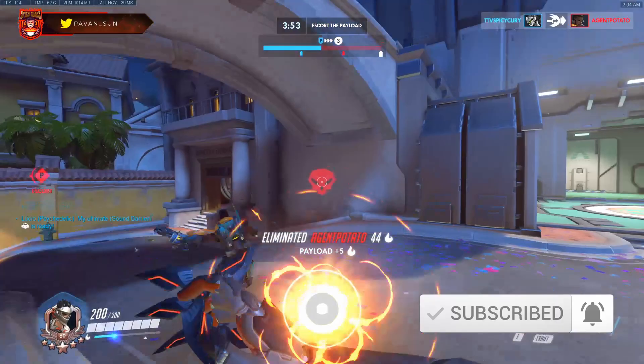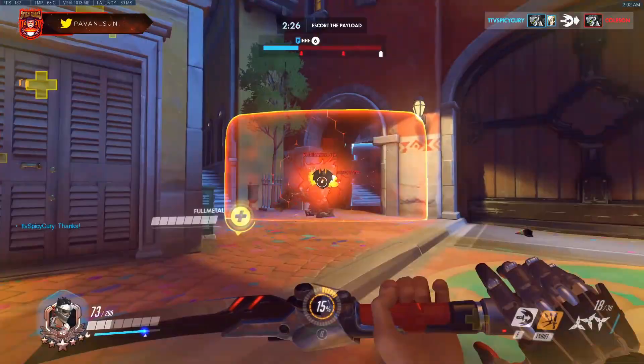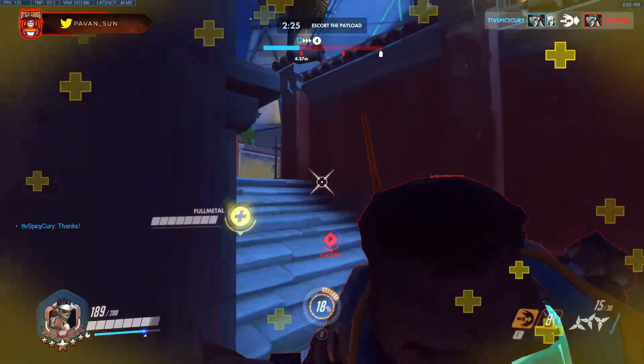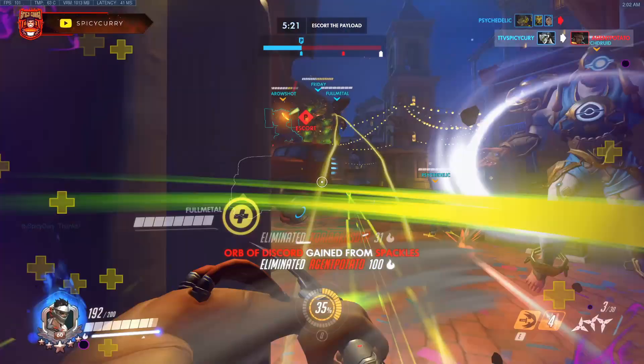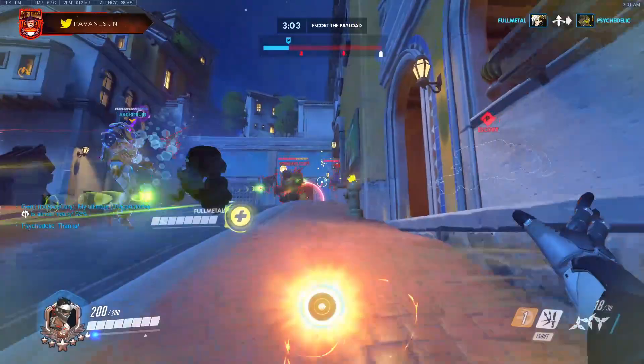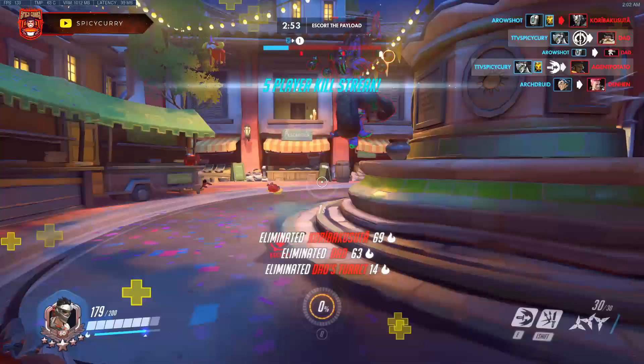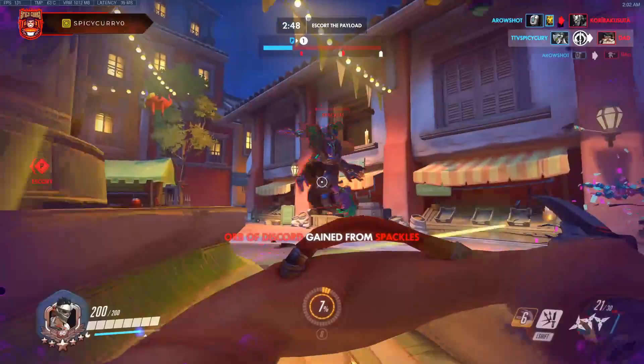When you don't have your ult, use your non-cooldown abilities — wall climbing, double jump, primary and secondary fire — to put the enemy in such a dire position that they have to use a cooldown ability to get out of it. Then use your cooldown ability, swift strike or deflect, to counter that, putting your whole team in an ult advantage. This is how you create opportunities as a flanker, and especially as Genji.